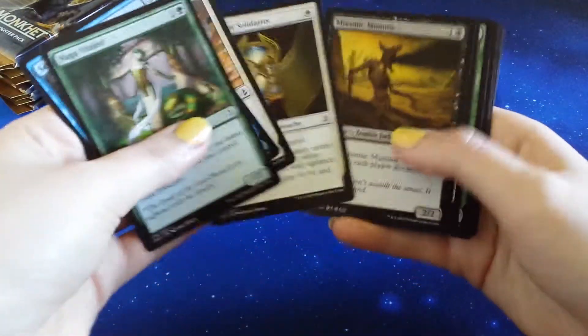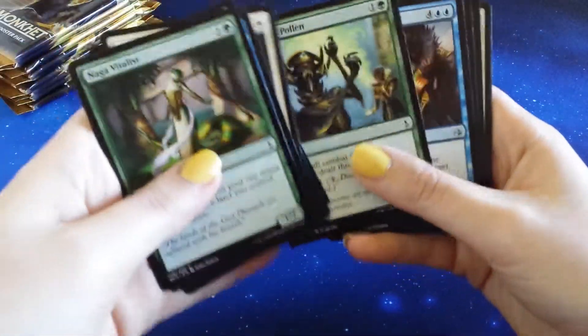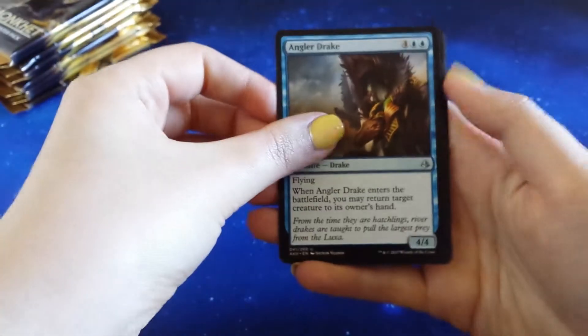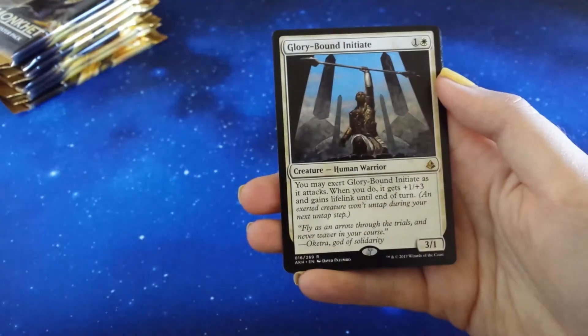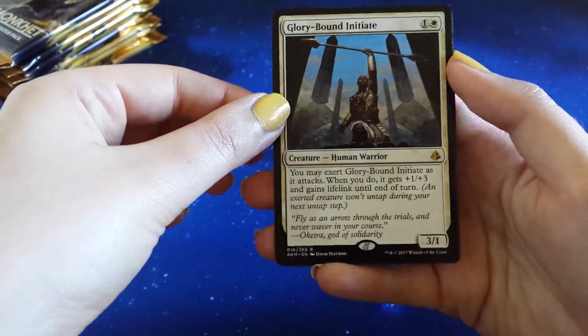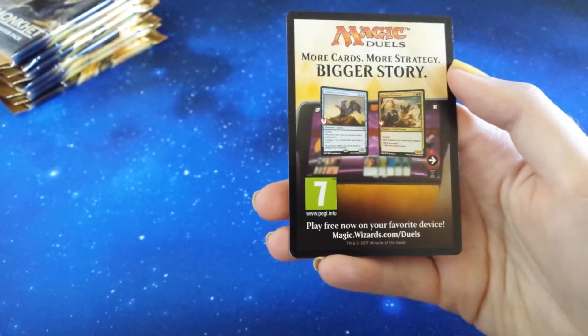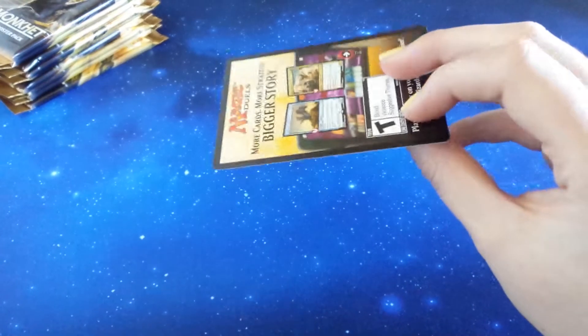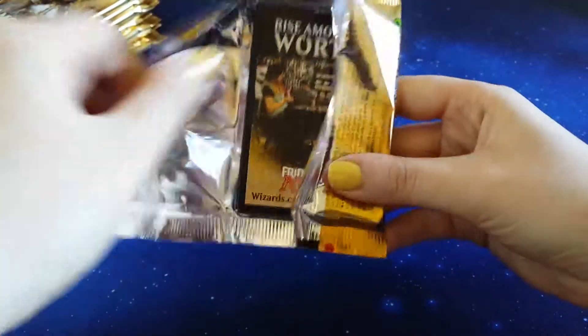Skipping on through. I like the cartouches - a shame we didn't see another foil one of those. Maybe in this box. We have Angler Drake, Synchronized Strike, Gravedigger, and our rare is Glory Bound Initiate. It's a cool looking card there. A Mountain and an Ad Card. Yay, Ad Cards. We won't dwell on it. I'll just take my frustrations out on the next Ad Card - how about that?